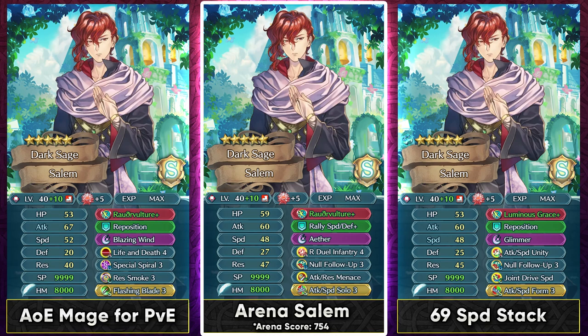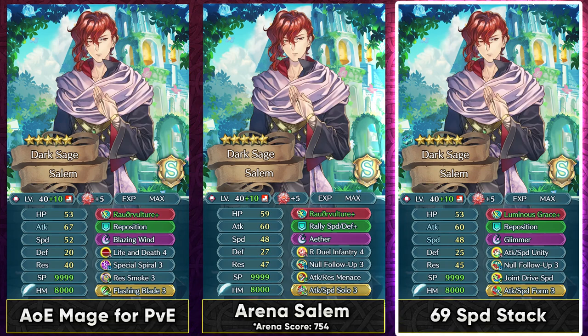If you want to invest into him for Arena with R Duel Infantry 4, he has to run the Menace skill because he does not have a preferred weapon, so you need a 300 SP slot C skill to get max scoring. If you want to give him a tome that provides more speed, Luminous Grace is an option which gives you speed in both phases, unlike the Fox Tome. This allows you to max invest into his speed and he can hit 69 speed with this kind of build. Attack Speed Unity can work as you're running the Join Drive skill and Form skill, and Luminous Grace does not have a solo condition like the Vulture Tome, so it could definitely be helpful.